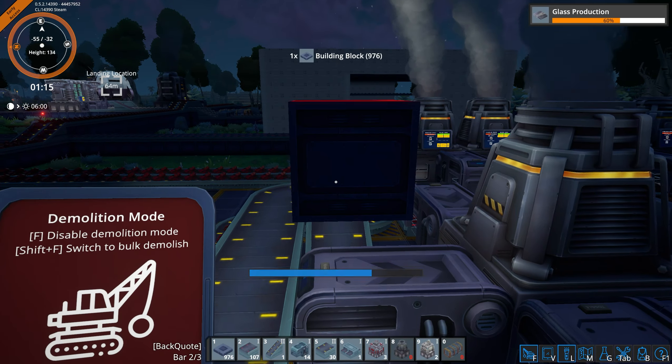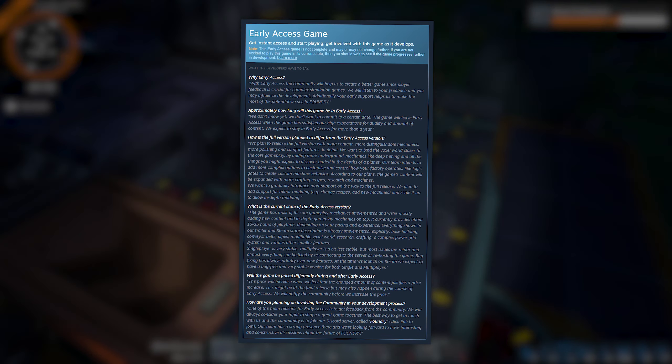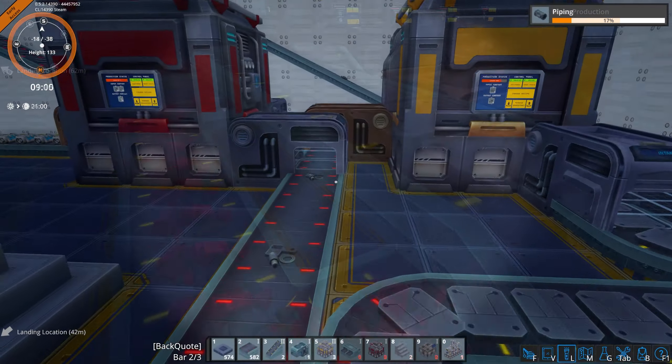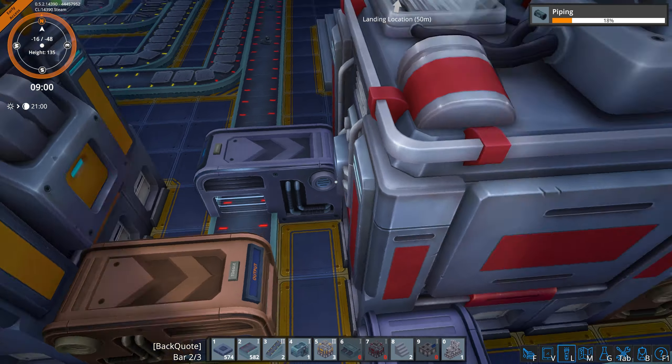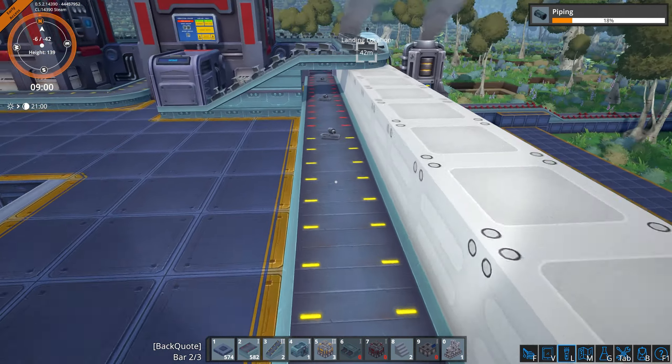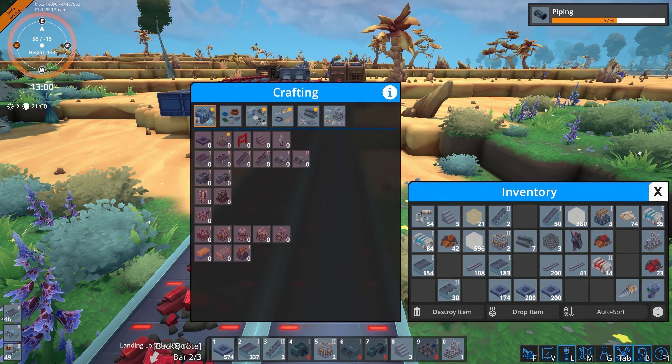You're guided in your journey by a very likable Australian robot companion, Carl, who will set you bite-sized tasks to get you up and running and basic milestones to tick off. The progression is rewarding. Every now and then you'll have a new tool to play with — this may be a new way to refine materials, or the simple joy that comes with a handful of dynamite.